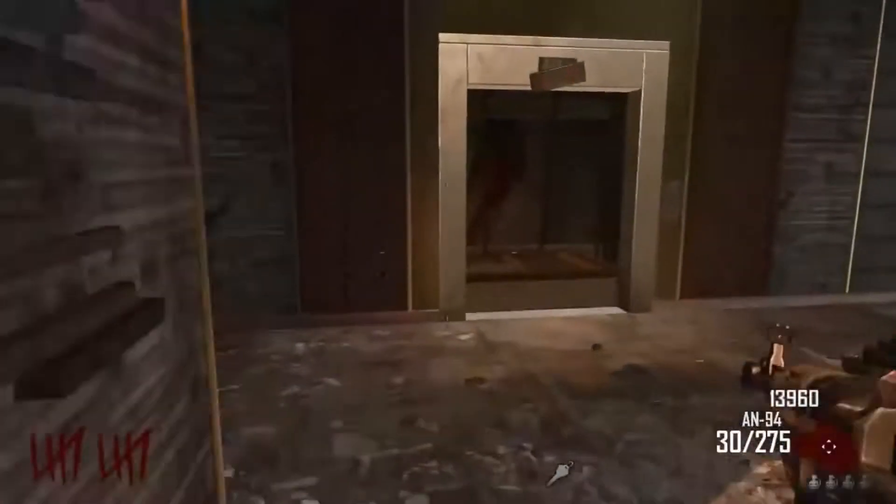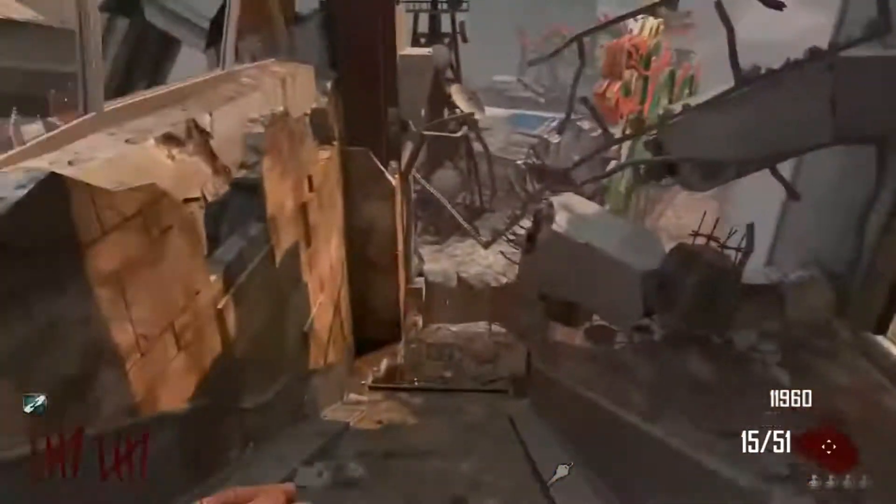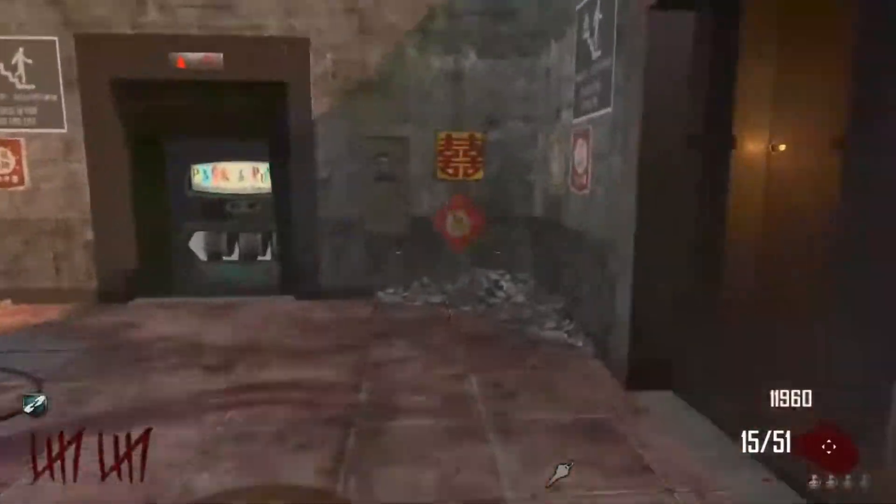Hey, what is going on guys, it's Devious and today I'm going to be showing you guys how to pack-a-punch your starting pistol for only 2,000 points, so this will save you guys 3,000 points. It's really easy to do — all you have to do is buy the perk Who's Who, which is 2,000 points, and then you have to find where the pack-a-punch machine is.